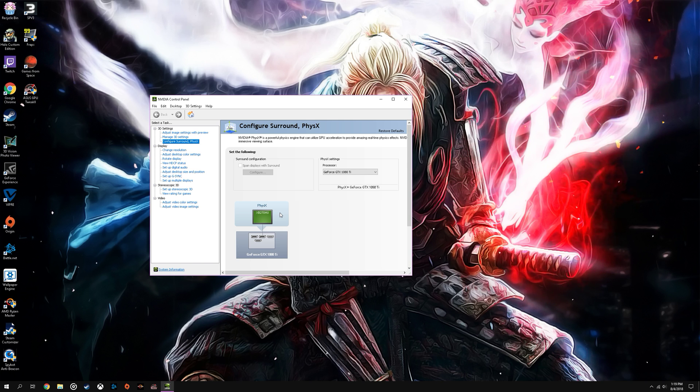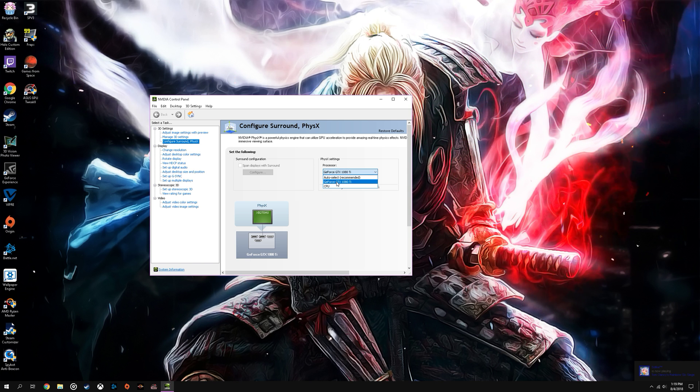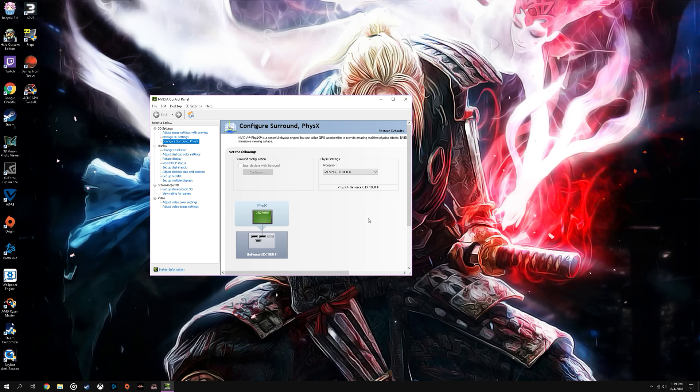So just go to NVIDIA Control Panel — for AMD users, you just go to the AMD settings — change your PhysX from Auto Select or CPU to your GPU, and then hit Apply. Most of it's set to Auto Select, and this game, when Auto Select is selected, will force itself to rely on your CPU, and that's what causes framerate stutters, because this game is very CPU dependent.